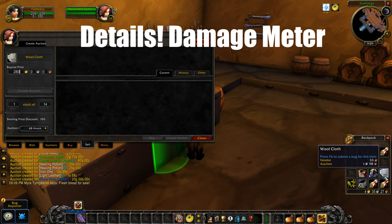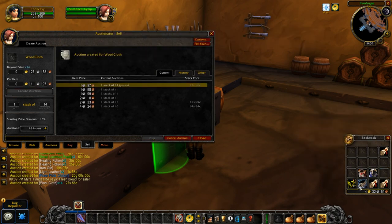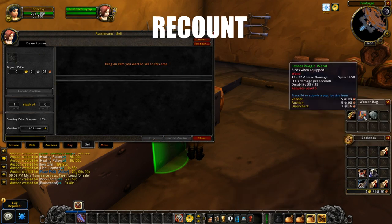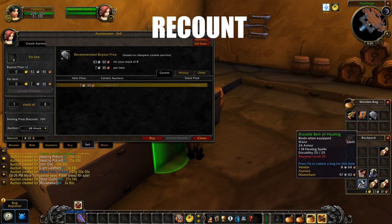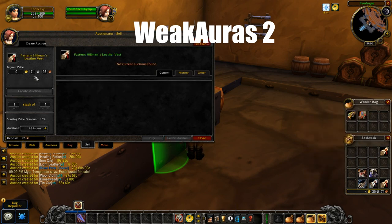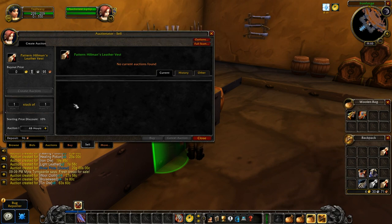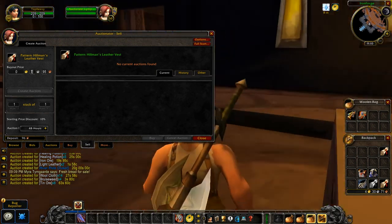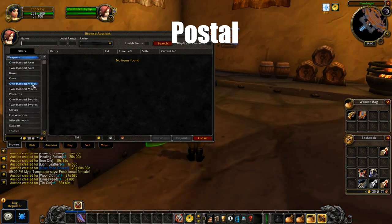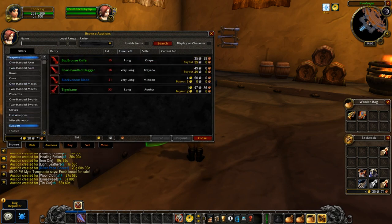The Details damage meter is used to track how much you or your group is doing in terms of DPS, total healing, and many other stats. We're going to have Recount, which is similar to Details but a simpler, more new-player-friendly and lightweight version. Then we have WeakAuras 2, which allows players to easily keep track of buffs, debuffs, and other relevant information. We also have Postal, which helps manage your mailbox a lot easier.